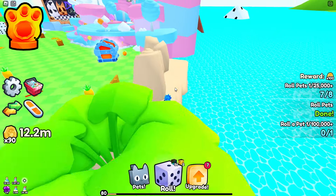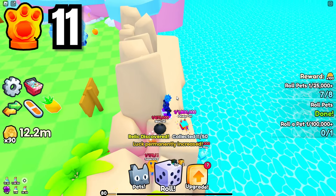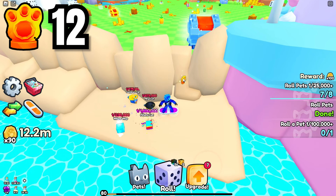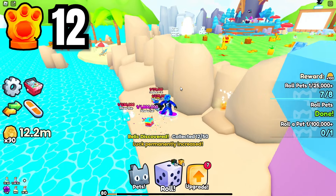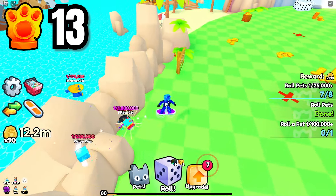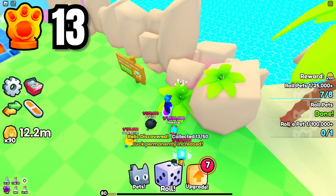Once you get the one behind the palm tree you're going to jump up on top of this rock and you're going to see one inside of this little crevice. Then keep going straight forward and you'll see one in this little platform in between these little rocks — that's number 12. Then once you get that one, jump over the rock, go to the game pass sign, and right in this little bush here you're going to see number 13.